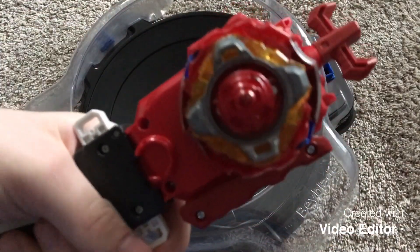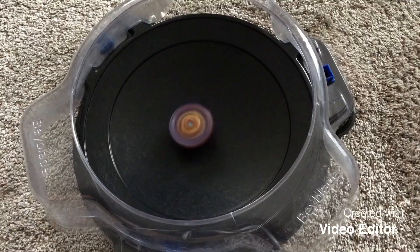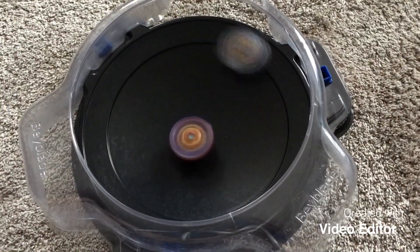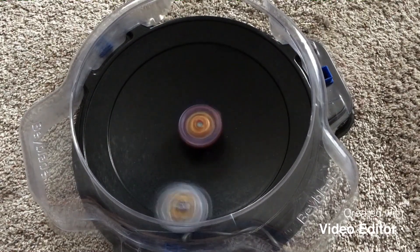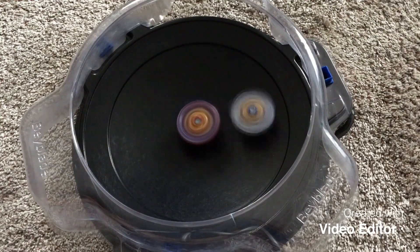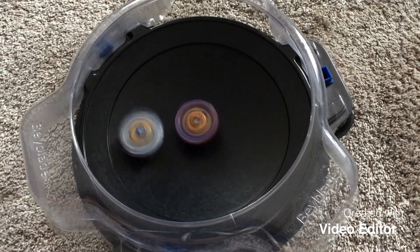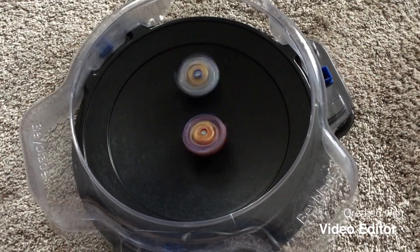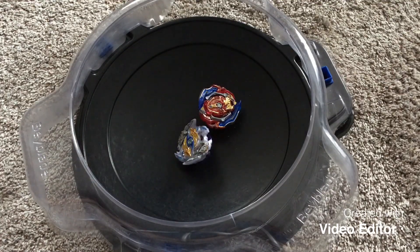We're going to be starting Union Achilles off in stamina mode. 3, 2, 1, go shoot. 3, 2, 1, go shoot. Longinus is circling around the Achilles. A couple of hits. Union Achilles is starting to slow down, and it's the spin finish for Zwei Longinus.